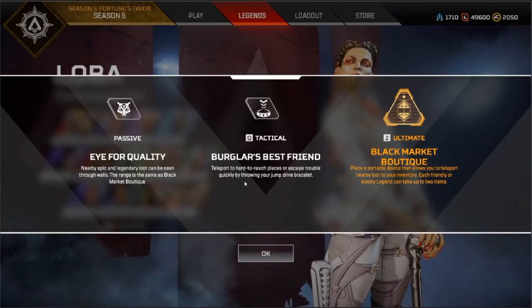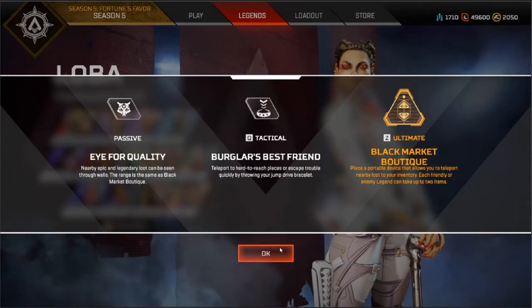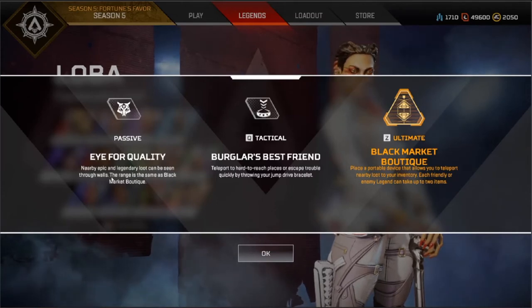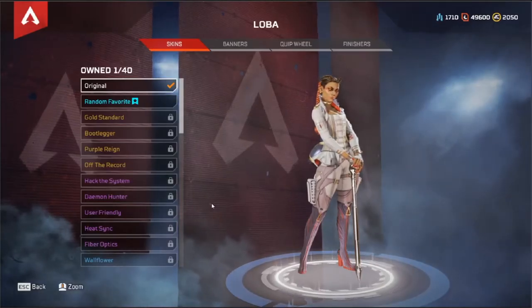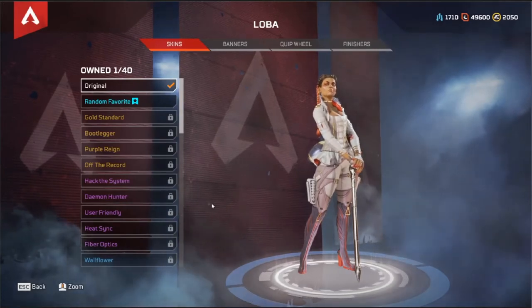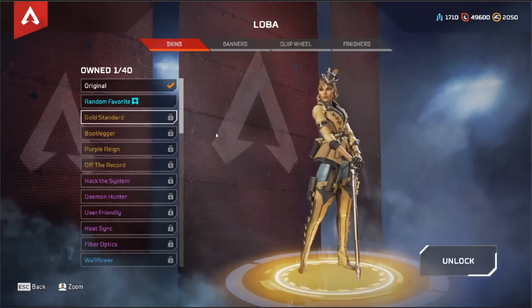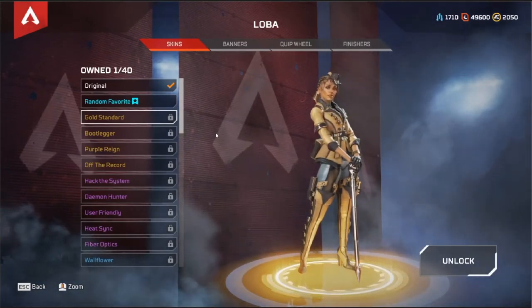With this bracelet you can throw it and it goes there. Kind of cool that you can see like epic and legendary loot. So with Loba, she's got a few legendaries, as all the legends do. My favourite is probably this one — there's a couple good ones but I reckon I like this one the best.